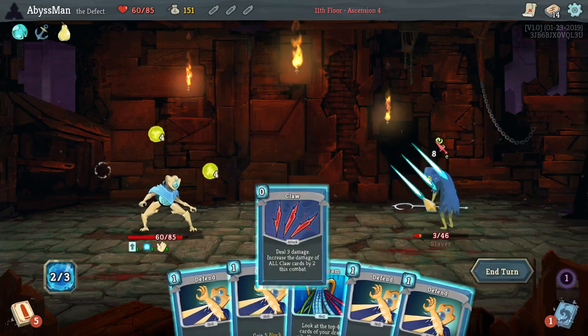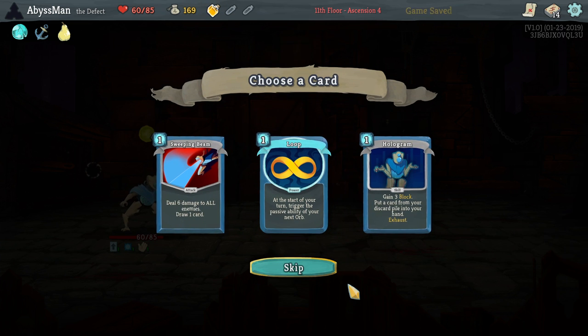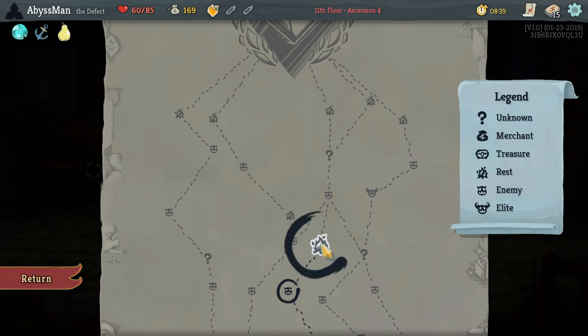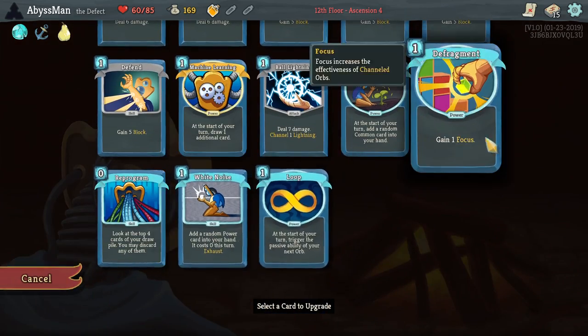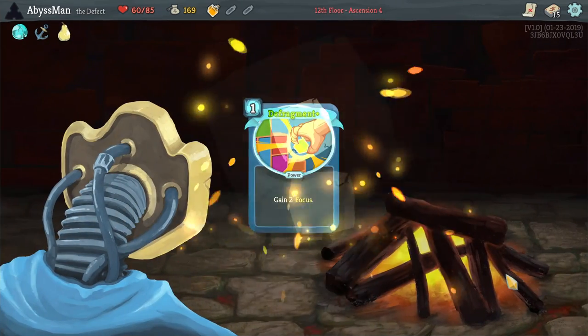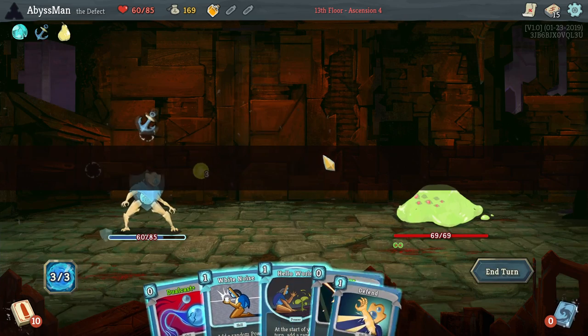Alright, finish it off with a Strike Claw. Sure, we'll grab Loop — it's a nice power. So let's go ahead and upgrade the fragment. I mean, we're not exactly freeing up the fragment — we're upgrading it.